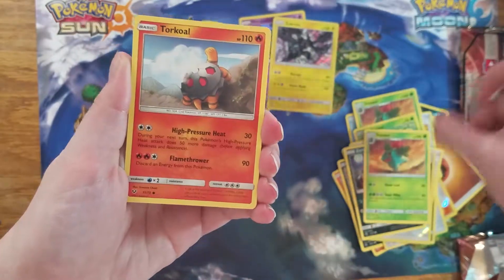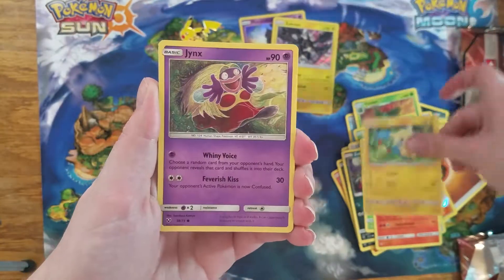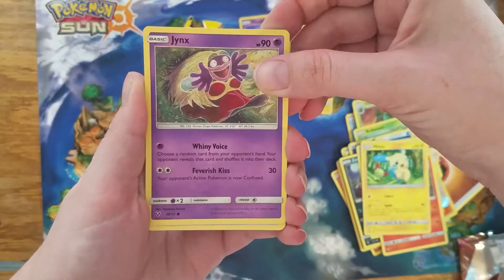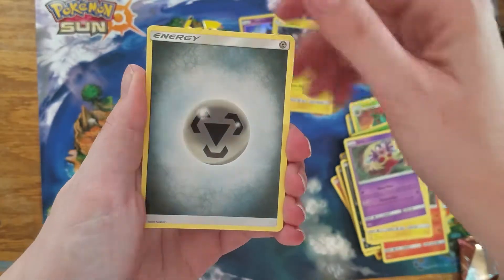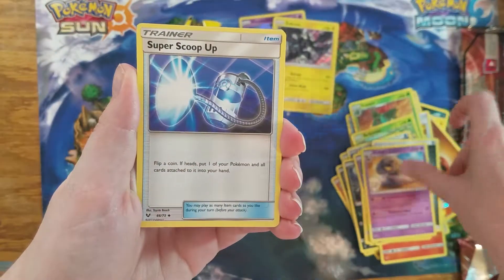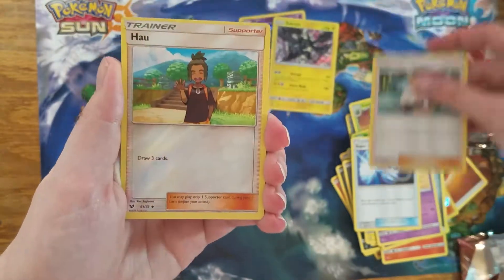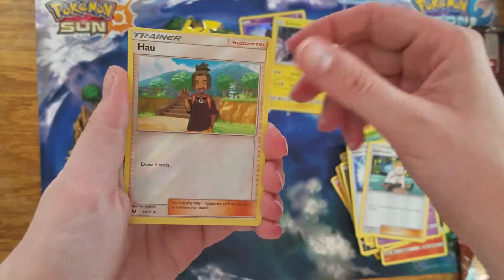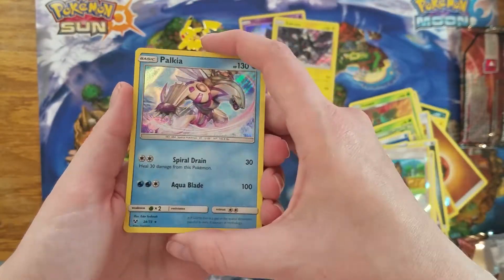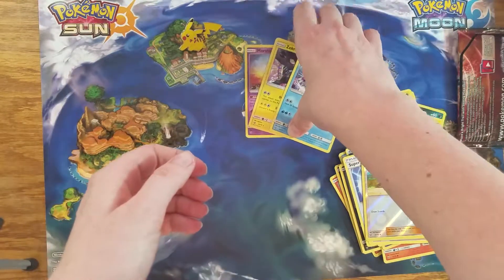We're going to do four and two again. Starting with Ivysaur, Torchic, Minun, Jynx, Metal Energy, Hariyama, Super Scoop Up, Sophocles, our reverse is Hau, and our rare is a Palkia Holo. Look at that — we are three for three on holos in this box this week.